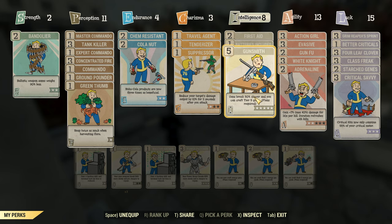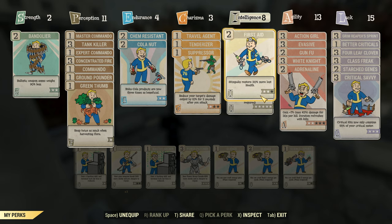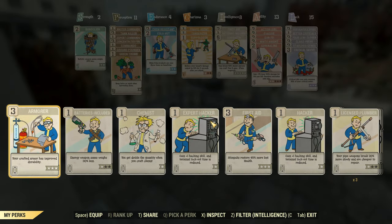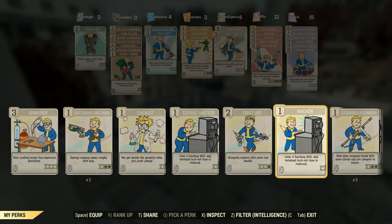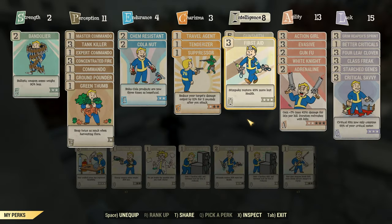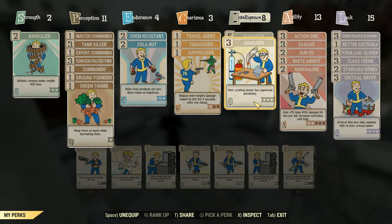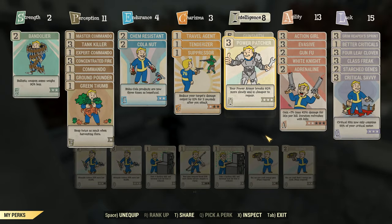For intelligence, I have eight points where five points is always reserved for Gunsmith. And then depending on the situation, I'll typically have a two-star First Aid to heal more and one-star Batteries Included for lighter energy weapon ammo including fusion cores. The three extra intelligence points allow me to swap in Armorsmith or Weaponsmith when I need to mod armor or repair my weapons, and in the rare situations that I use power armor, I have Power Patcher so my armor takes less damage.